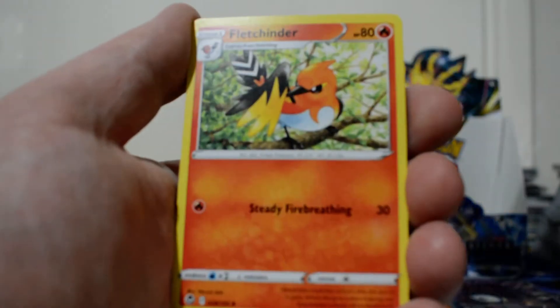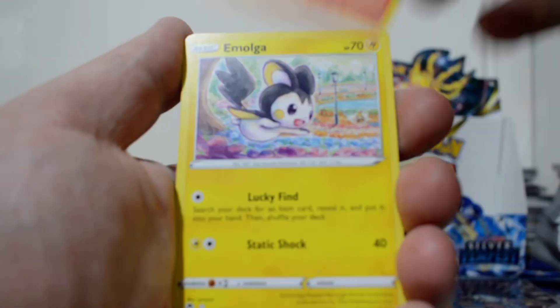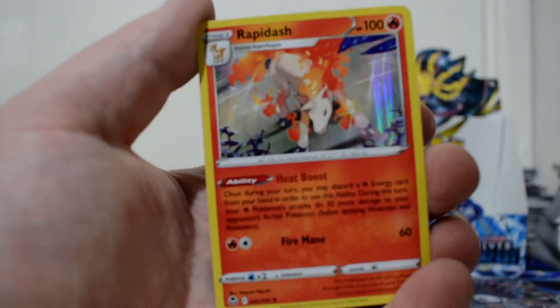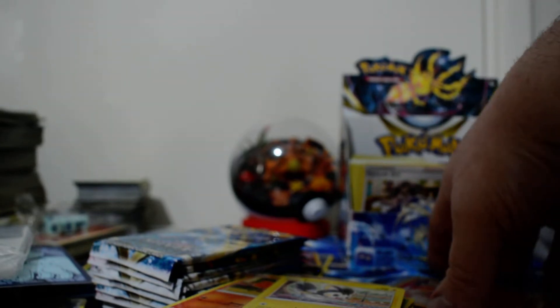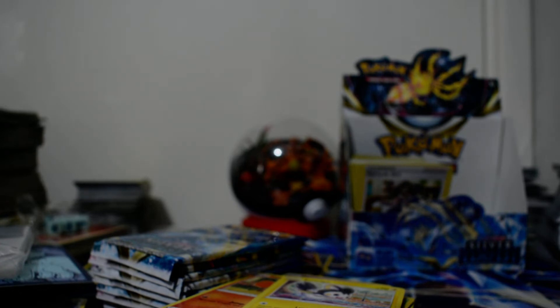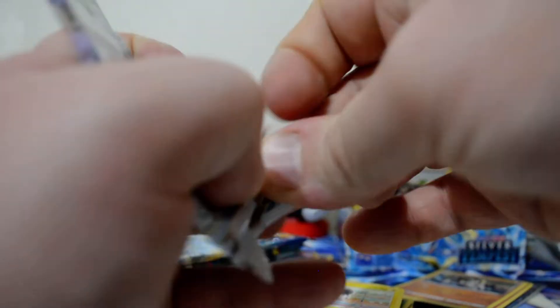We've got a Water Energy, Altaria, Fletchling, Drakloak, Swirlix, Rotom, Dreepy, Vulpix, Emolga, Reverse Honchkrow, and a Holographic Rapidash. So wait - that was five pulls for this video? Yes. We do have four more potential pulls.